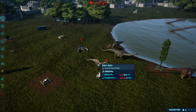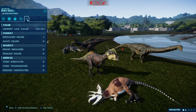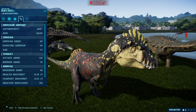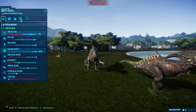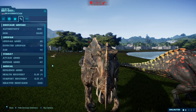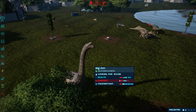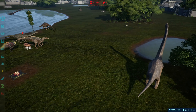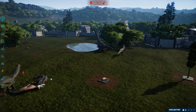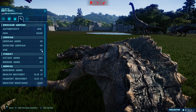What are these things' stats? 116 attack and 36 defense, and this thing has 101 attack and 47 defense — yeah this thing would win. And stichoceratops has 67 attack and 60 defense, so this thing would pretty much win right here.